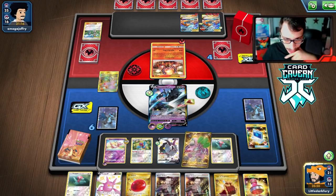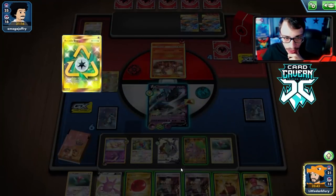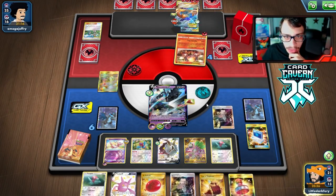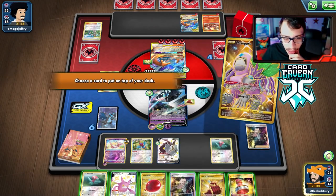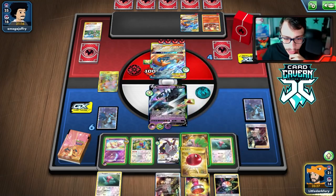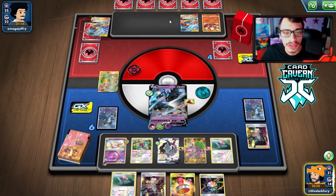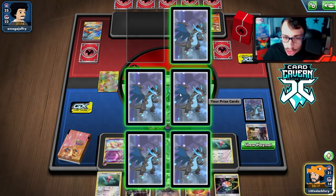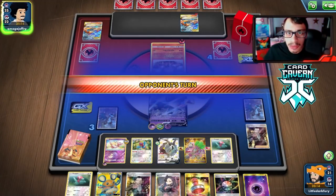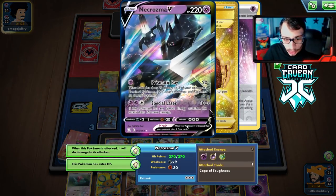This is a huge turn. We draw Crobat. They could play Tool Scrapper, so we're a bit conservative with Capes, but Double can't get one-shot by Reshizard anyway. We use Boss's Order to knock out the Volcanion, play a Cape, attach an Air Balloon, and knock it out. Taking our prizes: we get a Marnie — huge — and a Dedenne, plus an energy. The Power Plant may get bumped, but Necrozma can keep tanking.